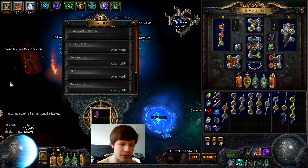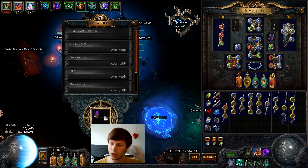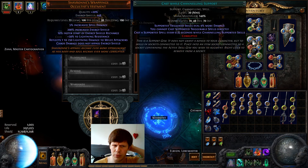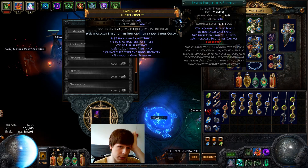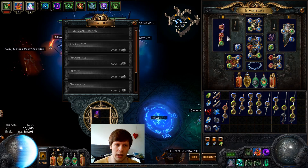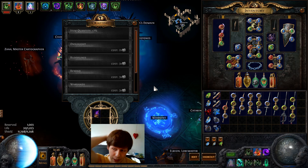Hi guys, it's Leary here and today we are going to do a Daila bridge run and we're gonna do it with Animate Weapon, because I'm not really sure how the flame sentinels are gonna fare and I don't feel like looking for Blade Flurry spectres.